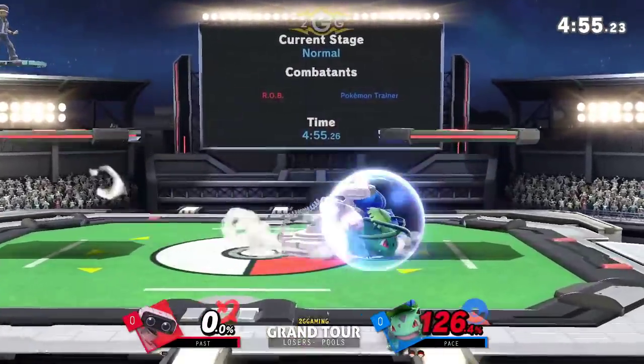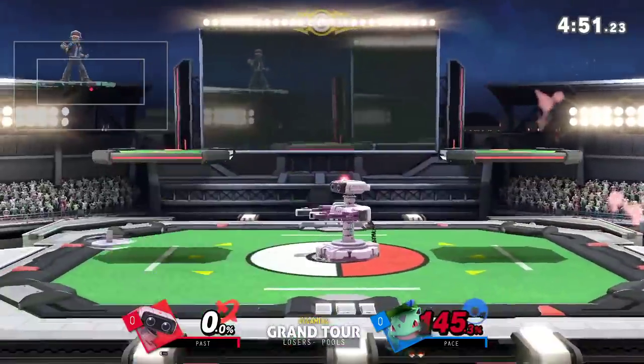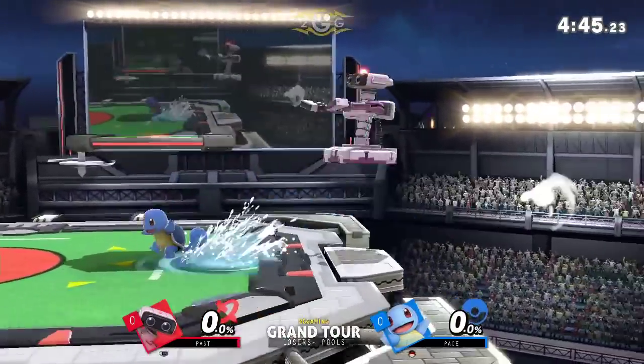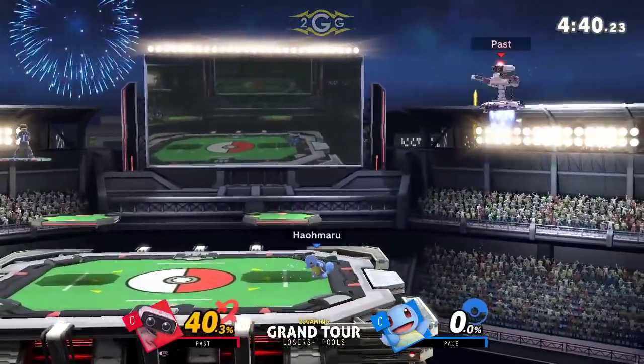That's the scary thing about this character — Razor Leaf from a distance is a really annoying zoning tool, and then from up close where you try to punish it, if you fail, you die. Past answers back with another down throw, another up air. Pace at high enough percent that even with good DI, not able to survive. And there's that Squirtle combo — 40% right off the bat.